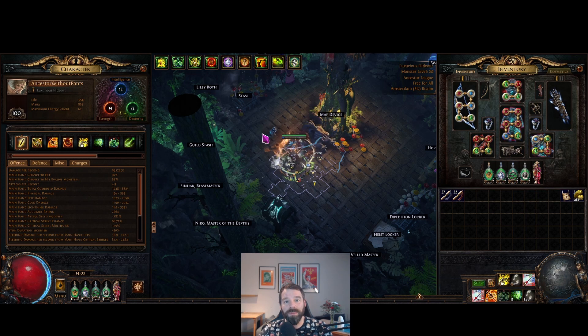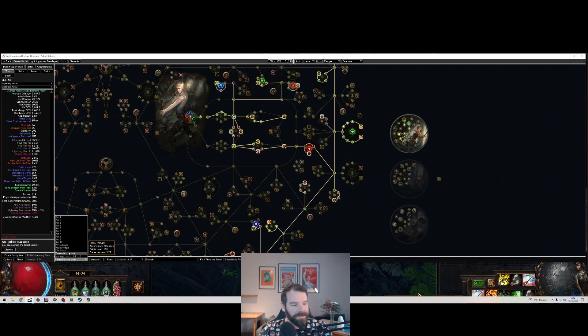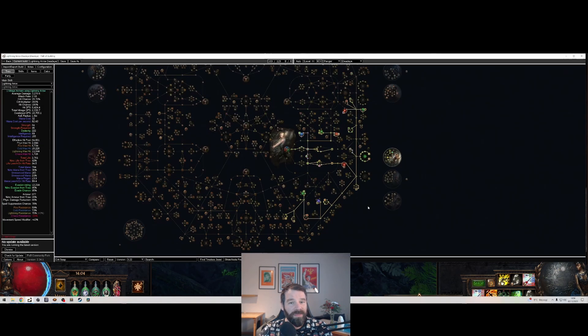Obviously there are going to be lots of options available with the dual ascendancy classes we're getting — the secondary ascendancy class, the additional ascendancy class. Maybe we'll have an extra item slot or another inventory backpack. But let's get into the first part.